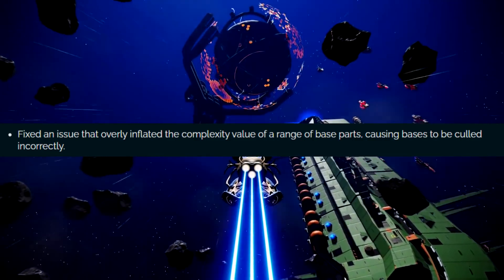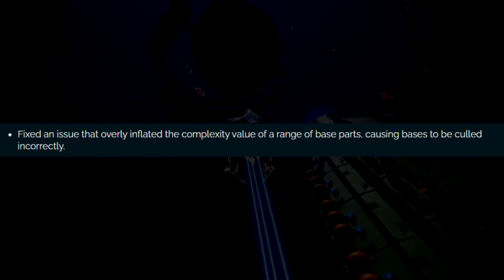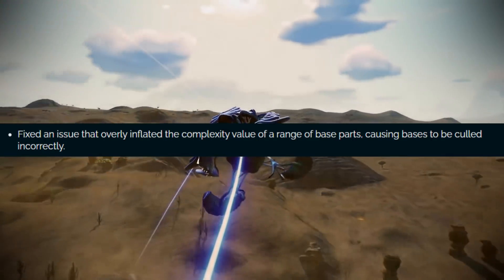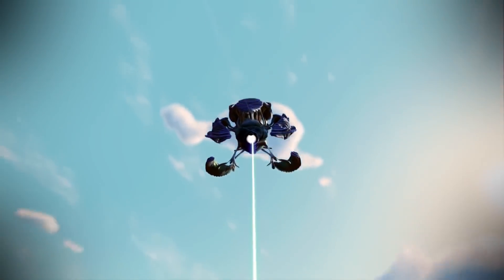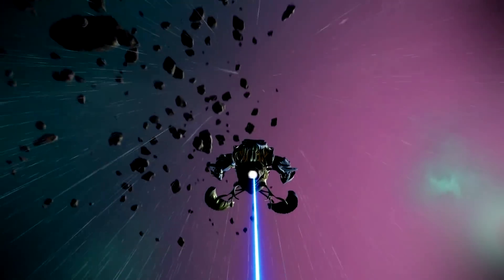They fixed an issue that overly inflated the complexity value of a range of base parts, causing bases to be culled incorrectly. Meaning the number was all weird and inflated, so your base would say you hit the limit before you actually did. You'd think, hey, I didn't even build that big of a base — why did I hit the base limit? It was a weird glitch, and they fixed it.